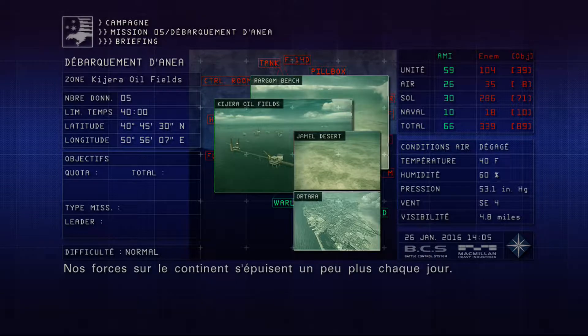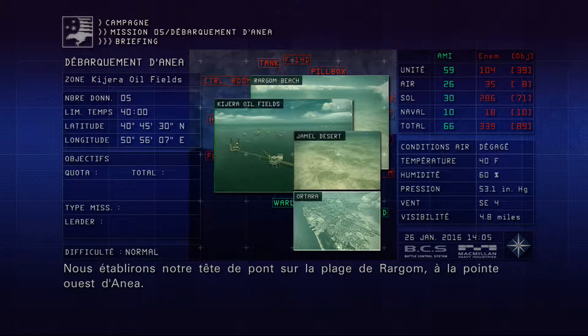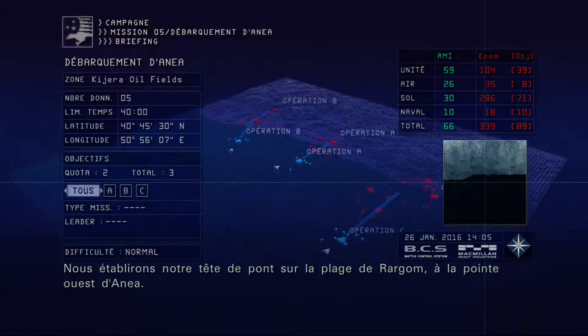Our forces on the mainland are growing more exhausted as each day passes. If we don't act soon, they will be wiped out completely. Our bridgehead for disembarking troops on the mainland will be established at Rargom Beach, on the western tip of Ania.